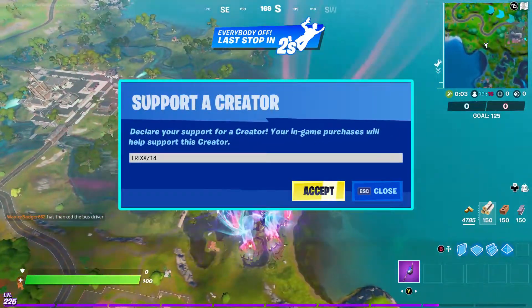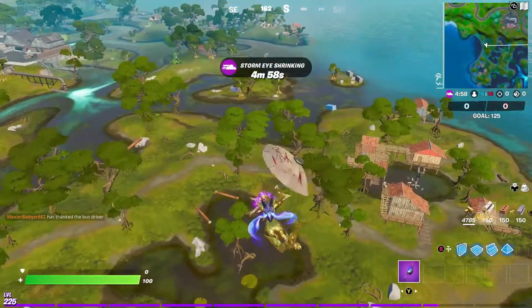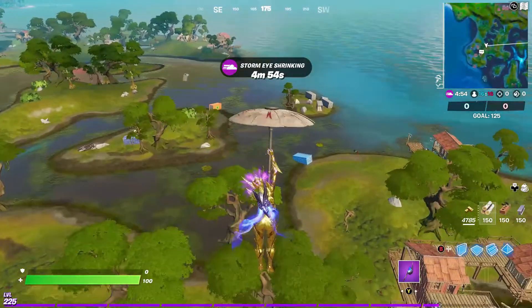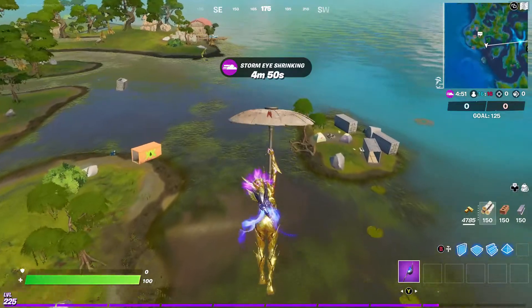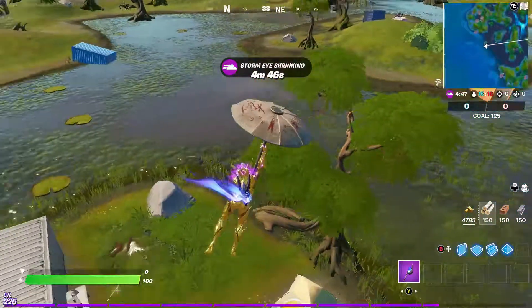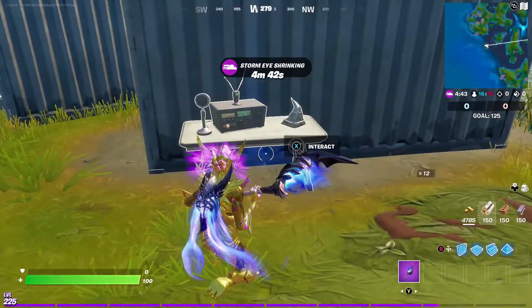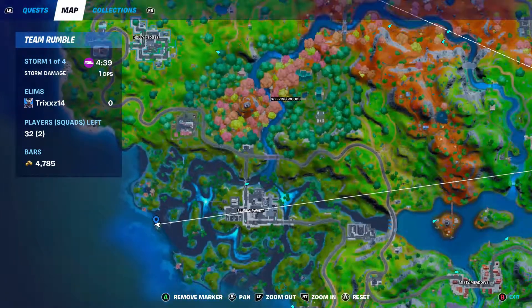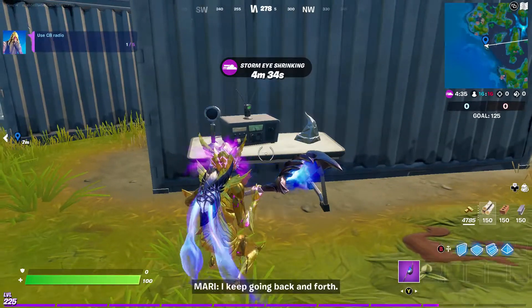The first CB radio is going to be located very close to Slurpy Swamp. You're going to want to follow where I go — it's at the very edge of the map. There are going to be all of these metal storage containers. I'll mark it on the map: on the bottom left, on that little island — that is going to be the first one.